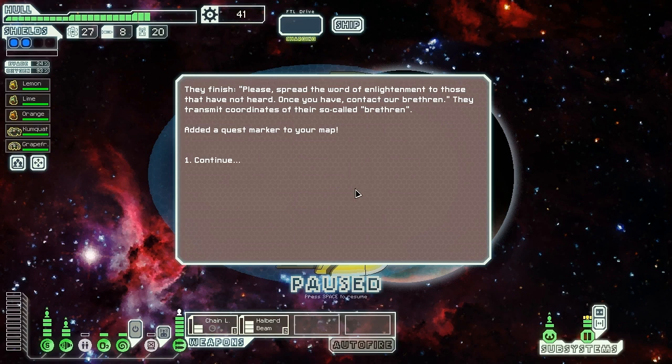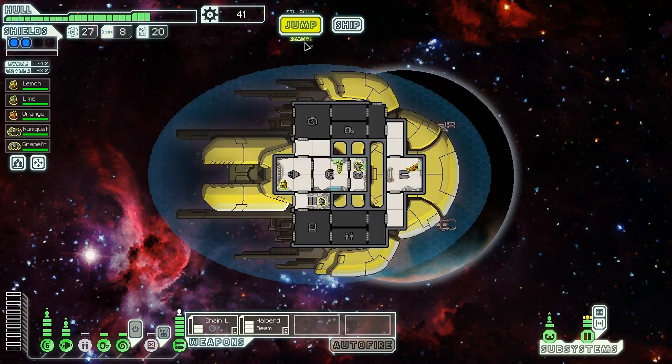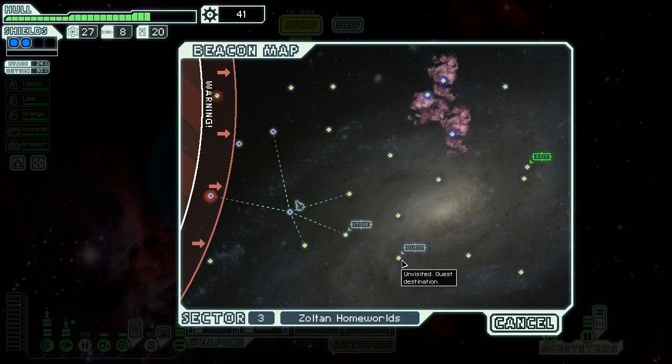They finish saying: 'Please spread the word of enlightenment to those that have not heard. Once you have, contact our brethren.' And they give us coordinates — right nearby, which is actually pretty convenient. We might hop around this way; we can probably get to there and then back out to this side of the map.